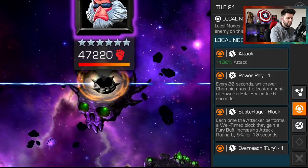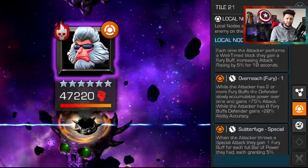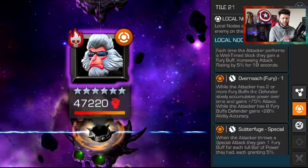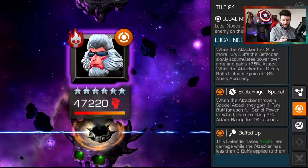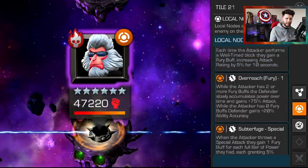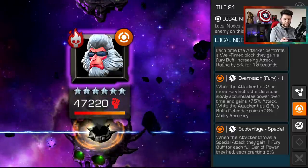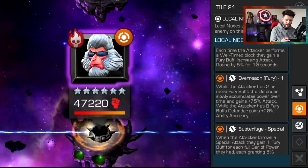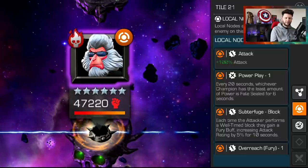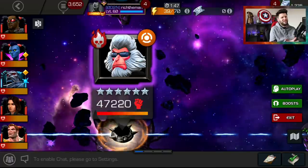This month it feels like Falcon might be one of the go-to champions. So what does the champion Hitmonkey have? I'm not a massive fan of Hitmonkey — I think the SP1 is probably the easiest thing to rotate around. Dr. Doom is an example: if you aren't having much fun with power controlling, use him because he's able to suppress the power gaining from Hitmonkey. When the attacker throws a special attack they gain a fury buff for each full bar of power they had. So maybe wait to be Dr. Doom with the SP3 if you can, and rotate around the SP1 if you're scared of Hitmonkey's specials. While the attacker has two or more fury buffs, the defender slowly accumulates power over time — not something to worry about if you've got Dr. Doom.